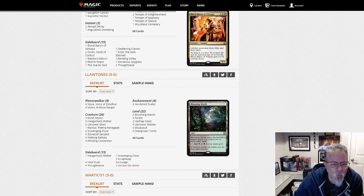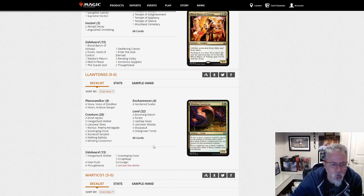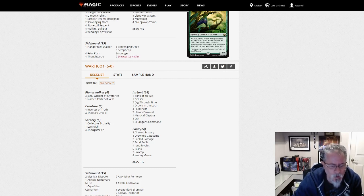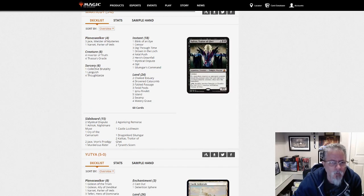Lawton SS with Hardened Scales — one Rishkar, two Scavenging Ooze, those are always handy. Wartico one with Dimir Inverter — no Jace Vryn's Prodigy in the main, but two Jace in the side. There's your number one deck in the format right there.